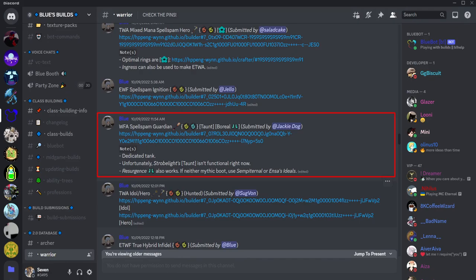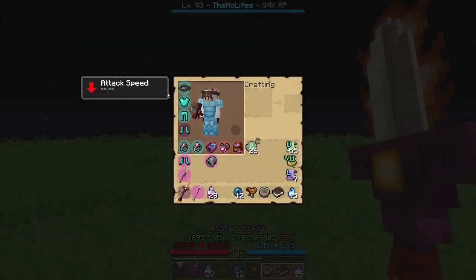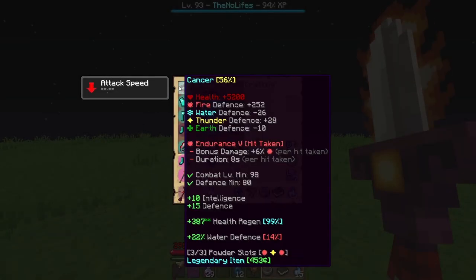I should preface this: the Guardian build for the most part is from a discord user called JackieDog in Blue's discord server. Go check out the server — the link will be in the description. The main build in focus is on the Guardian build.